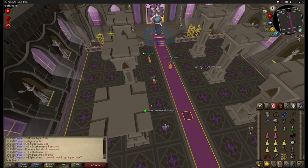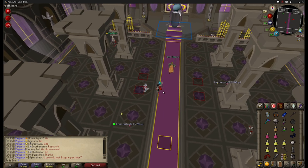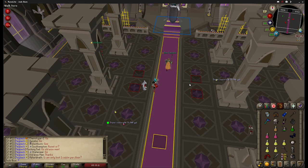For phase 2, I will have these 4 squares marked. Each one of these squares is where one person will attack Verzik from during phase 2. A map of all of these safe spots will be available in the description so that you can mark these on your own.